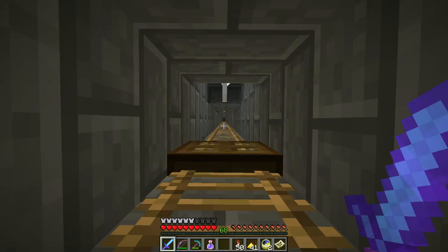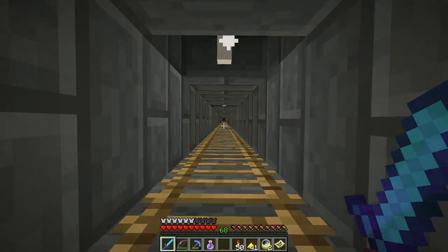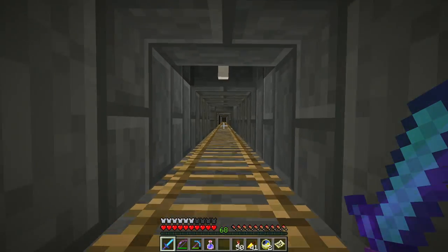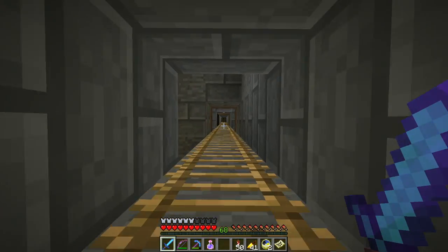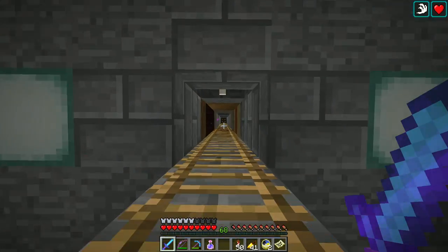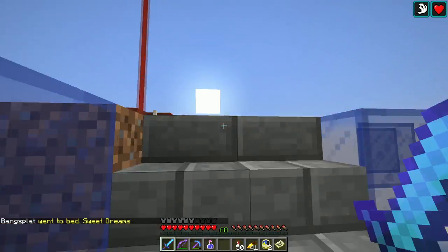I need to replace this ladder with a bubble column so I can move more quickly and take advantage of the new water mechanics — they're super cool and there's no reason not to. My spawn point is now set back inside my base, which is good.